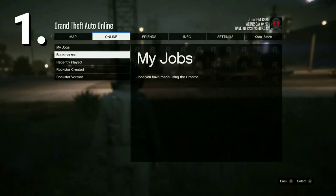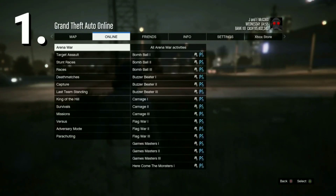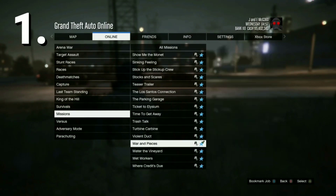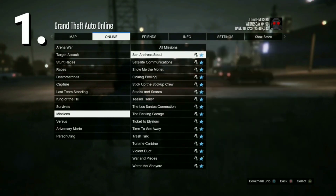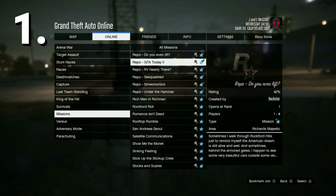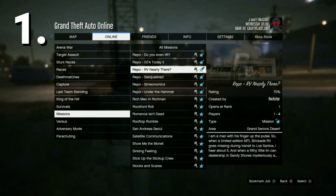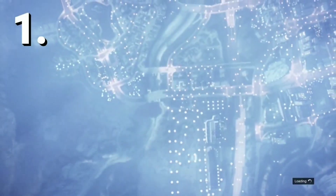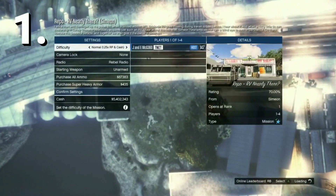To start this off, you need to go to Online, then go to Jobs, then Play Job, and go to Rockstar Created. New gen is just a little bit different, but this was recorded on old gen and it is definitely still working. What you want to do is go to Rapponi — right there in the list — and start it up. Go to Missions and find Rapponi, then go ahead and start it up.